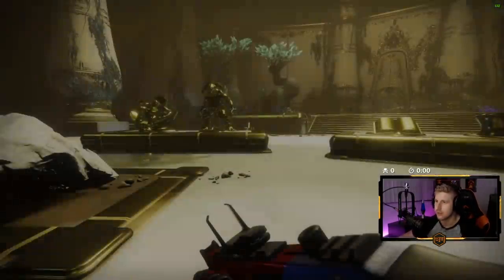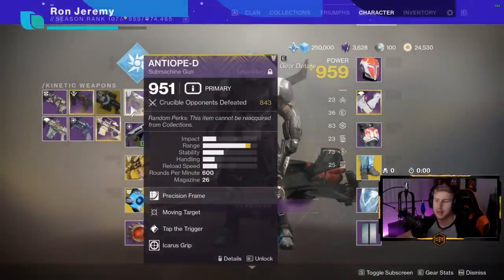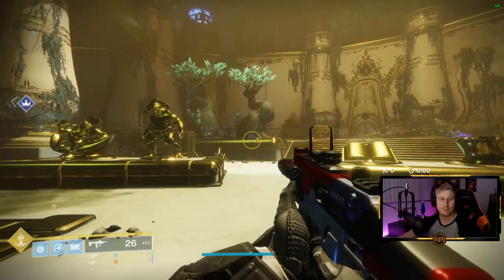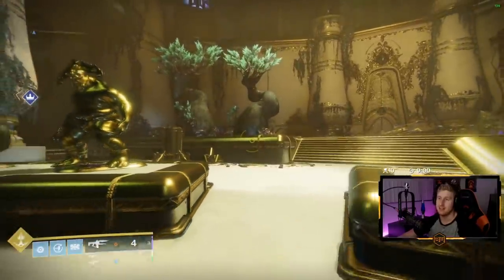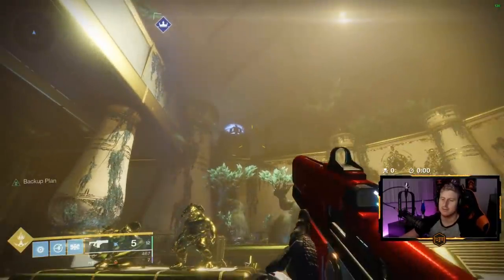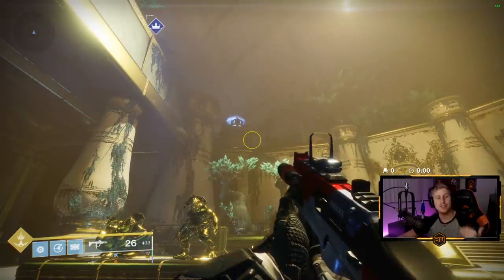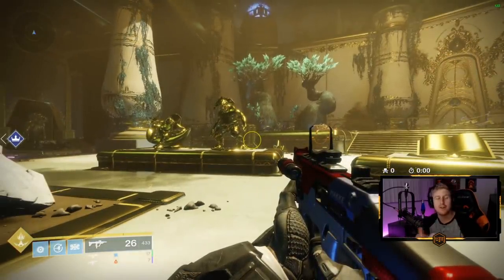Let me show you this real quick. This Antiope has basically no handling, but because I'm using Peacekeepers, not only do I get quick draw with it — see how quickly it pops out — I also get Snapshot. It maxes out my handling. I've got 18 rounds in the mag, I pull out my Thousand Voices, pull out this and it's already filled. It's actually stupid. So if you ever put it away for any reason to finish somebody off with another weapon, it's always reloaded.